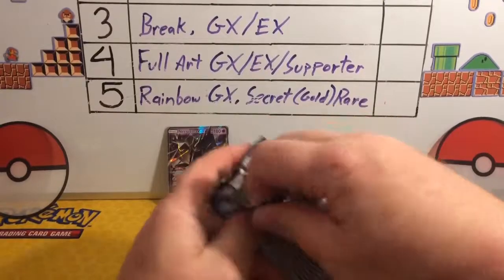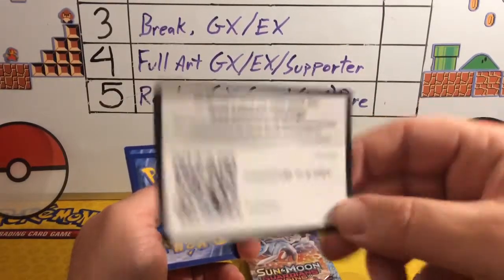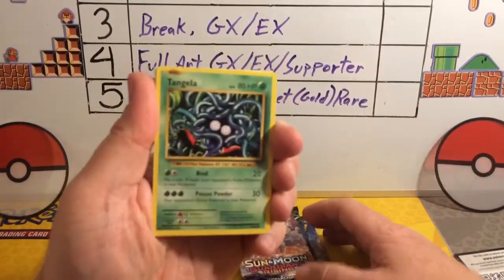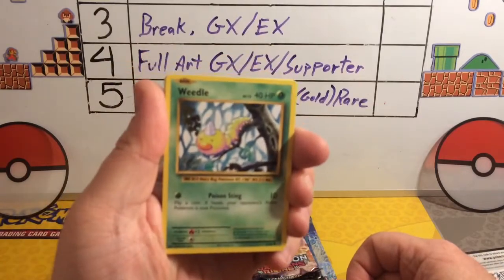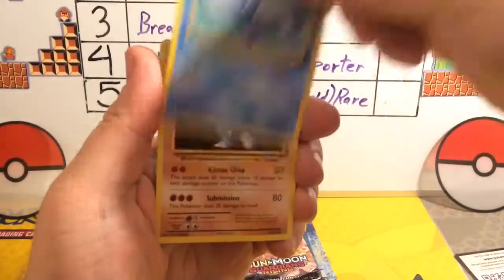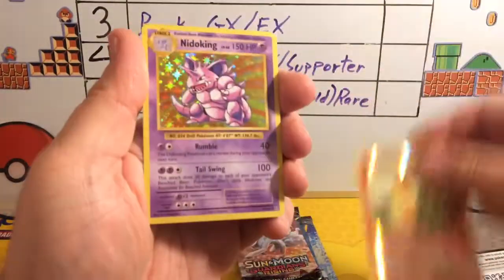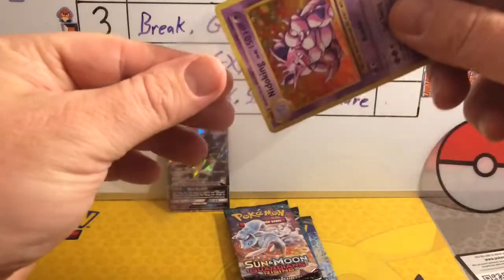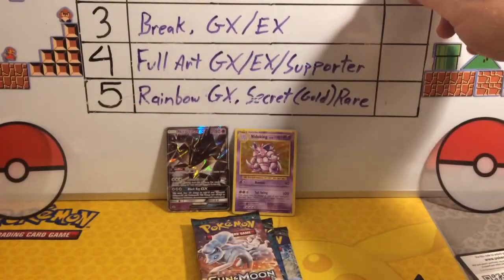Our first pack is Evolutions. There's a code card for everyone. Let's see what we got: a Tangela, a Rattata, a Weedle, Full Torb, Poliwag, Machoke, Full Heal, Spirit Link, a Reverse Holo Charmander, and a Nidoking Holo. So that's two points — good start on the first pack, get on the board. Marking the handy dandy board: Holo Rare, two points.